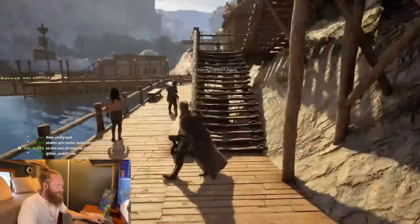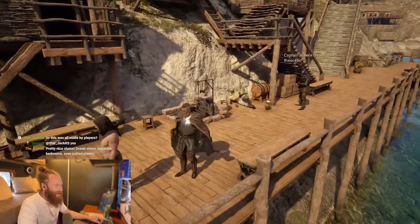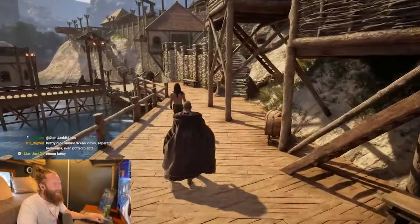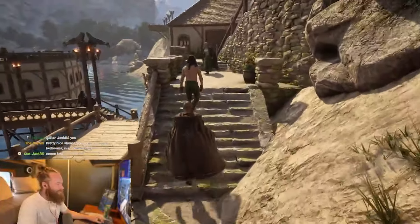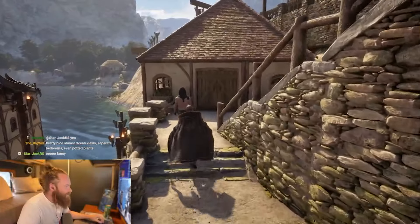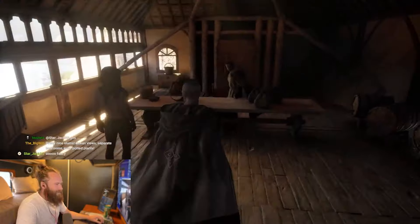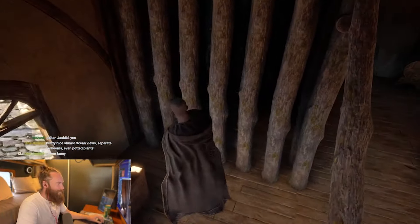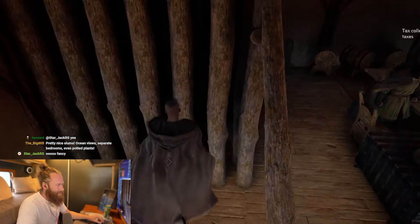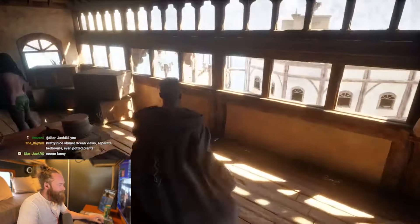Everything you see here has been made by players — everybody running around is all players. This is the harbour master's office. This is where we keep all the money from the incoming boats, and there are no prisoners today which is good. He's a tax collector — this is where you keep your prisoners. I really love this house — love the harbour master's house.